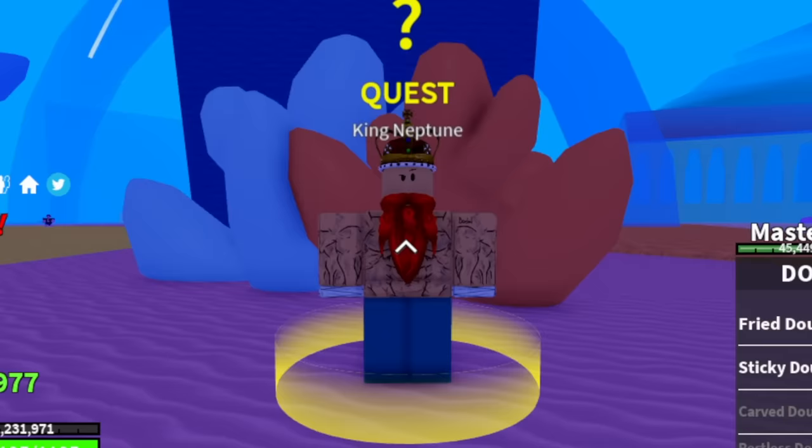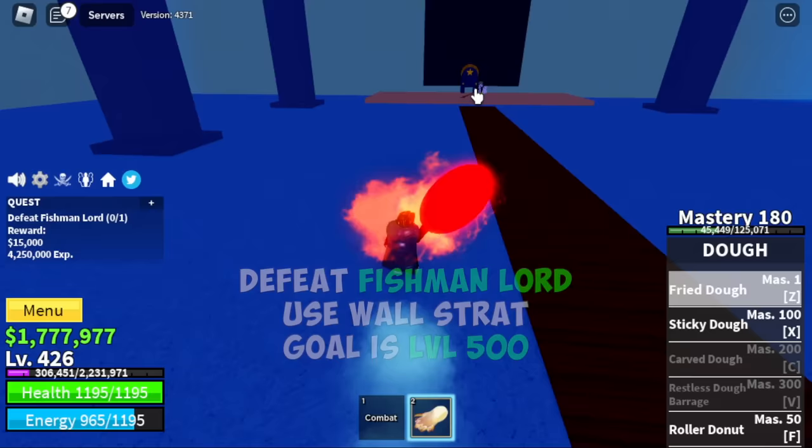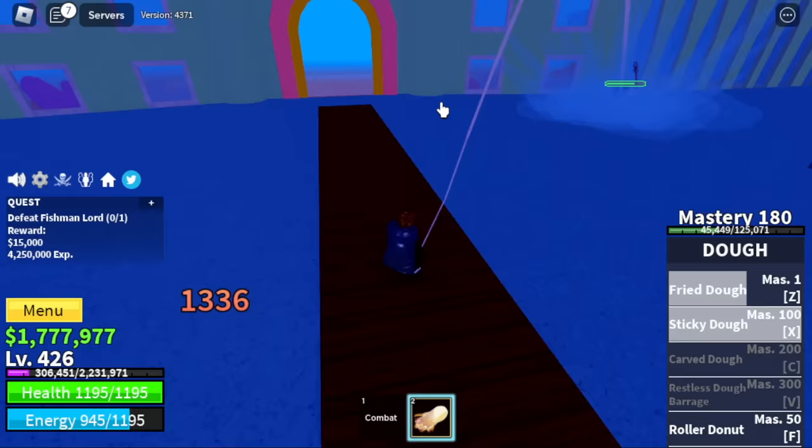Target here is the Fishman Lord. Wall strat. Target level 500. This is one of the easiest bosses to defeat in the first sea, because there's a wall and the quest giver is really near.